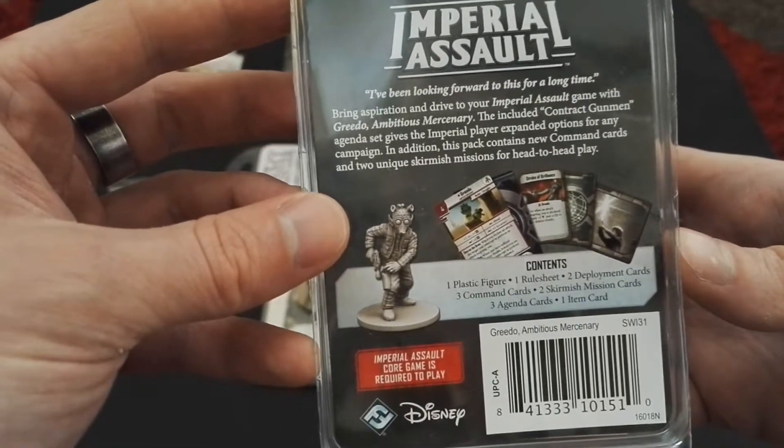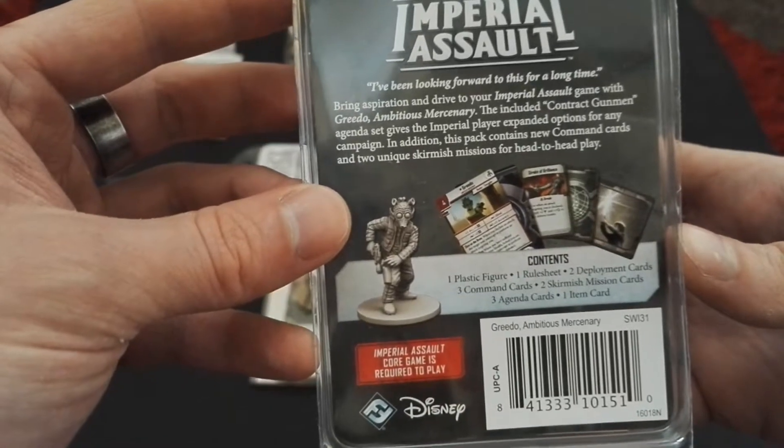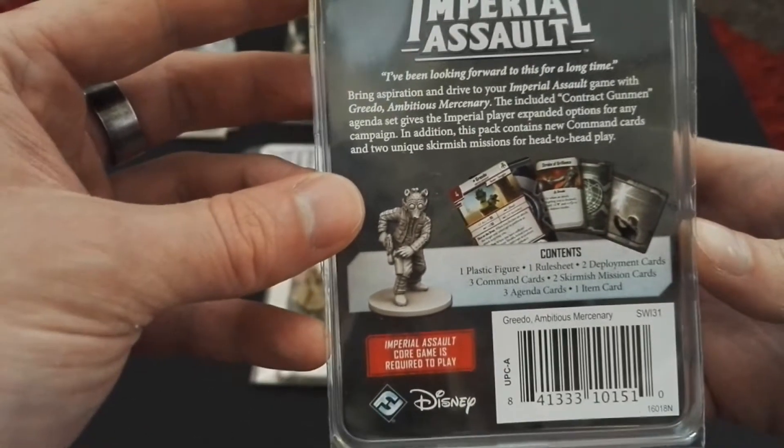As always you have one plastic miniature, one rule sheet, two deployment cards, three command cards, two skirmish mission cards, three agenda cards, and one item card.